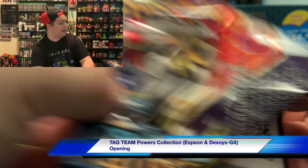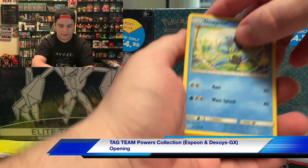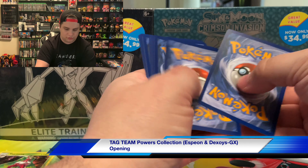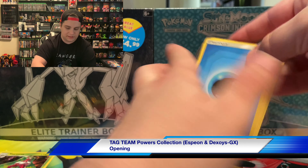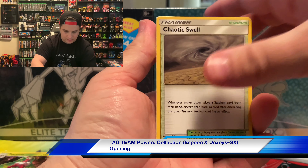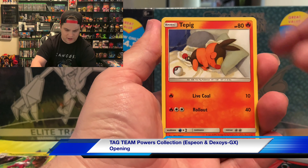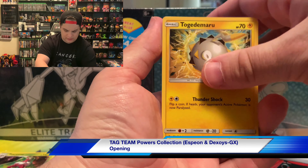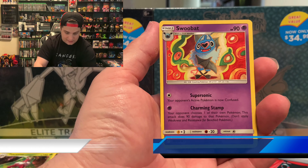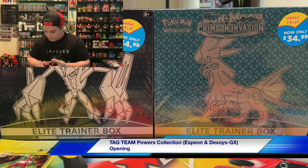It is blazing hot in here today, guys. There's the code for you. We got water energy, Lana's Fishing Rod, Crabrawler, Dewpider, Carvanha, Tepig, Togedemaru, Sogaleo reverse rare, and Swoobat. I'll take the Sogaleo reverse rare anytime.